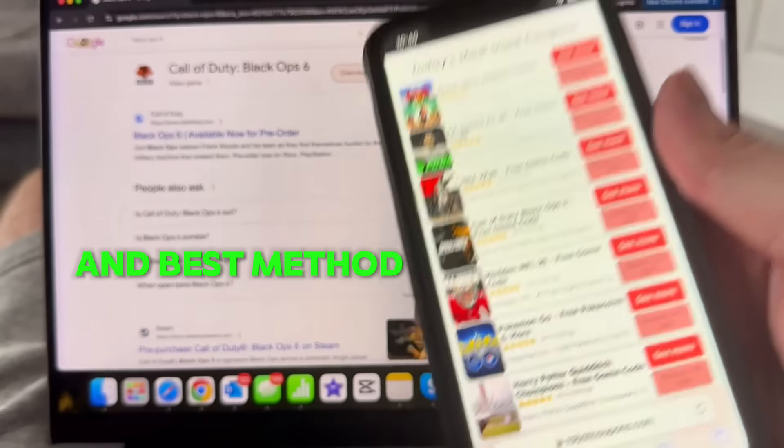That is the easiest, quickest, and best method to get Call of Duty Black Ops 6 for completely free. Head on over to Robot Coupons, search for the Call of Duty Black Ops 6 page, follow all of the instructions to get your code, and easy peasy lemon squeezy.